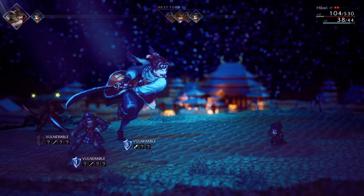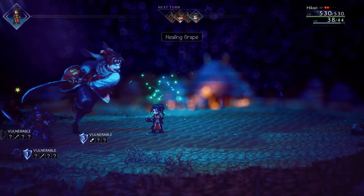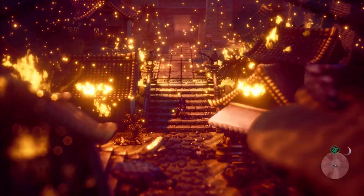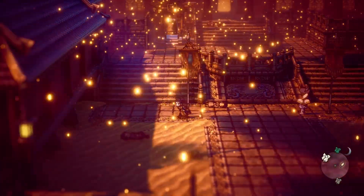When Hikari's latent power is full, you're going to get a pop-up telling you about it. Be sure when it's all the way full that you do use it, and you should be able to defeat this boss no problem. Head back to the castle and talk to the soldier there to obtain an item, and then there's going to be a save point and a cutscene.